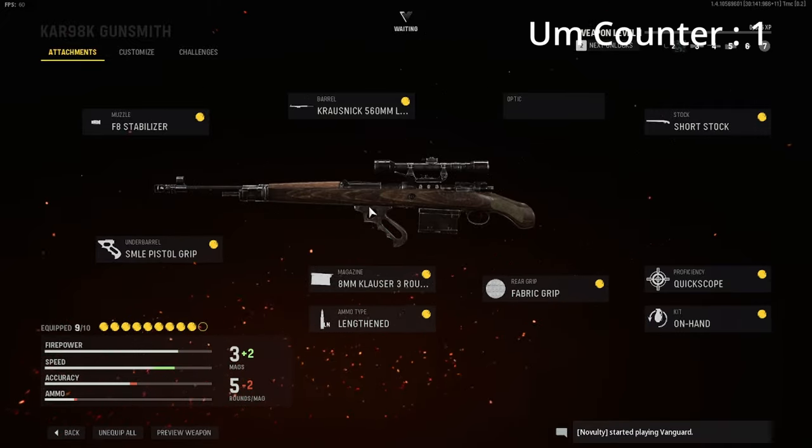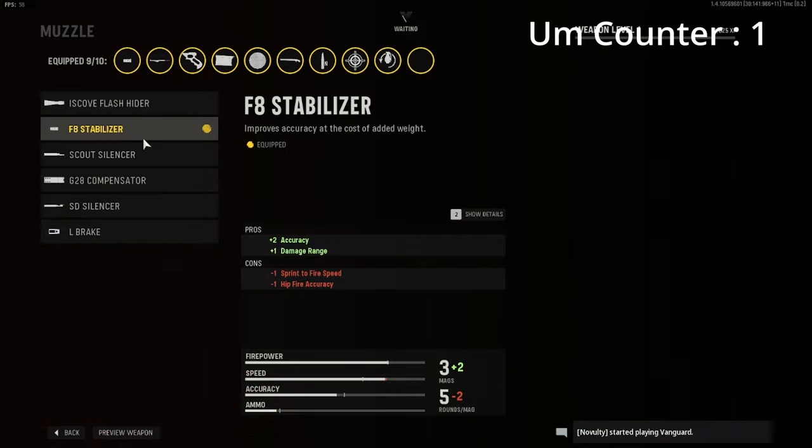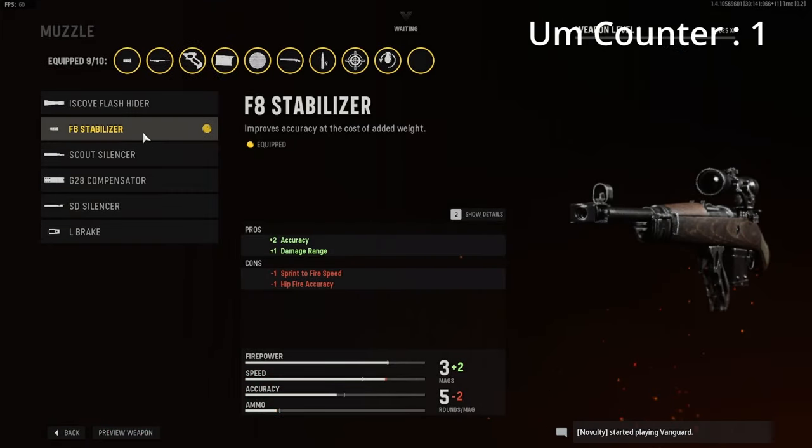First off we have the F8 Stabilizer for damage range and plus two accuracy. The accuracy really helps with quick scoping — whenever you don't need to be fully zoomed in to even hit a shot with this gun.